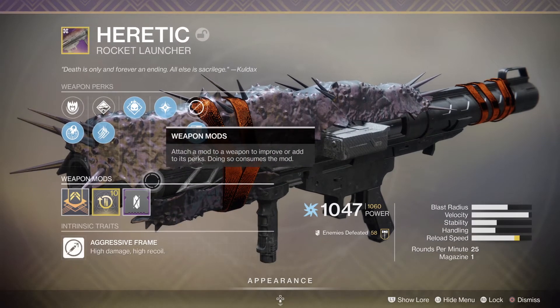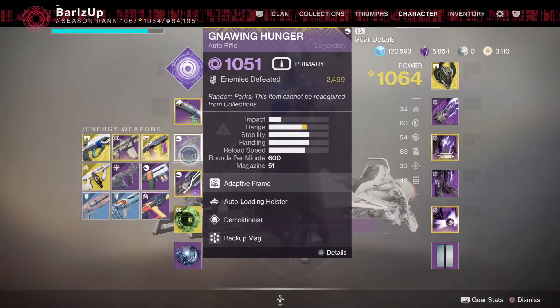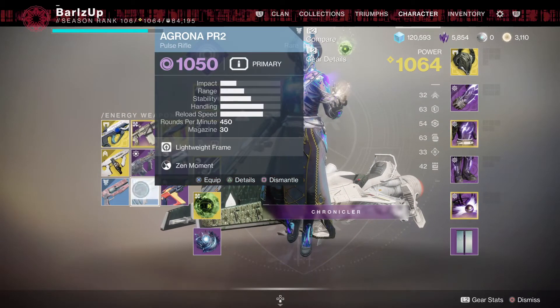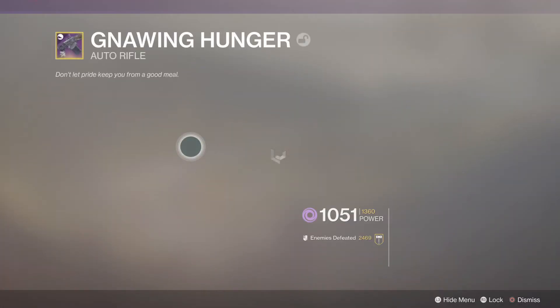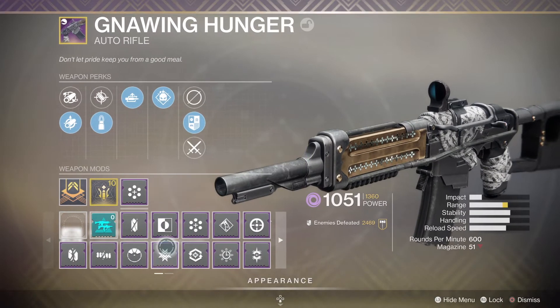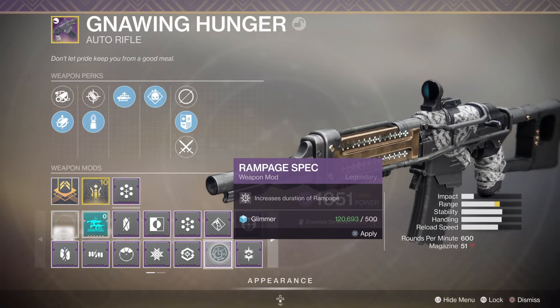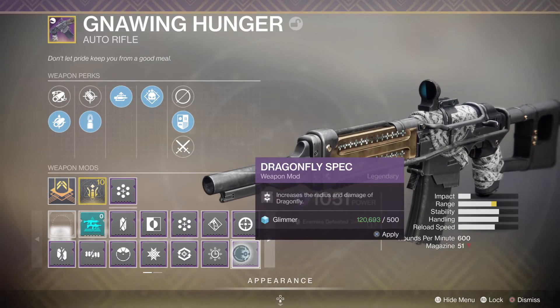The other mods that you could have - Rampage is on quite a lot of auto rifles and similar weapons. Basically, Rampage gives you a damage increase after the first kill, another increase after the second kill, and again after the third - always up to times three. With a Rampage Spec mod, it gives you increased duration of Rampage, so the time between kills is extended before it starts dropping off.